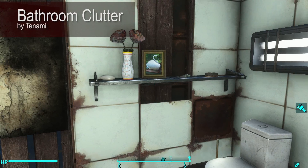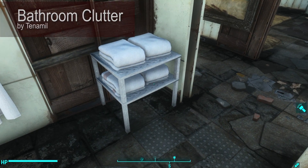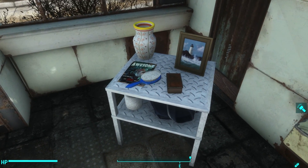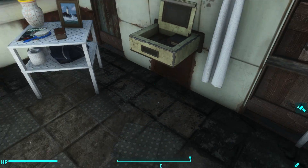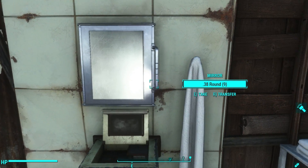First on the list is Bathroom Clutter by Tenemil. This mod gives you a wide range of bathroom decorations ranging from tables filled with towels to tables filled with bathrobes and pictures and vases, to shaving stations that you can attach to the wall, and of course working bathroom mirrors that work as containers.